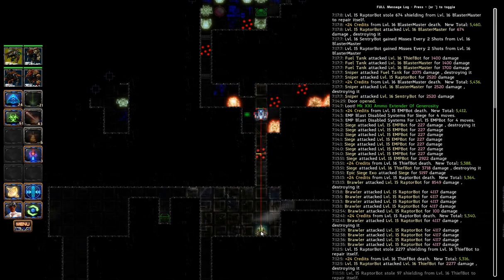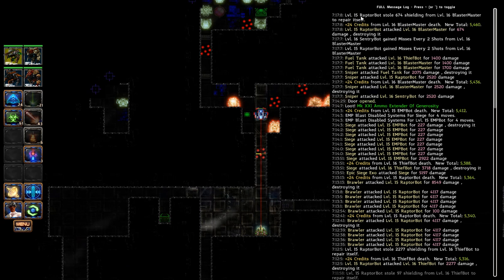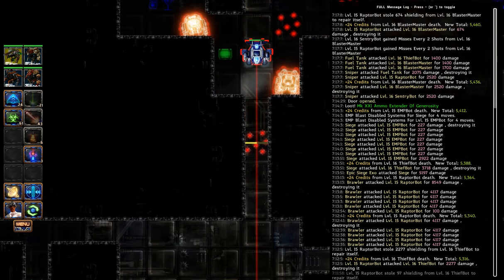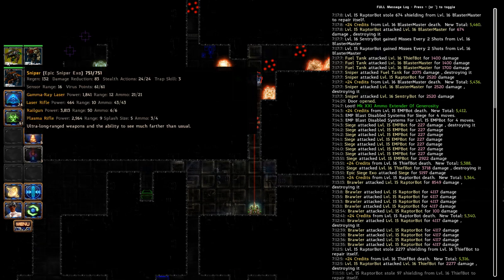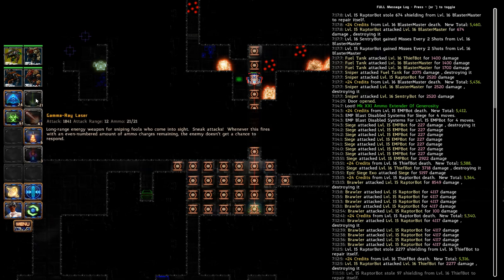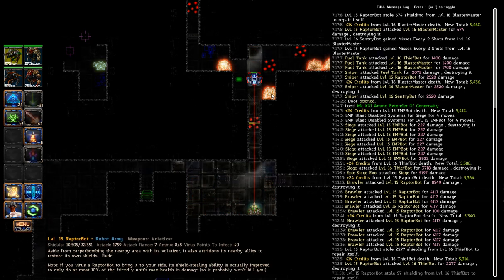There was a Blaster Master here that survived - he got injured maybe only from the fuel tank. He does the second Blaster Master attack by the fuel tank. So here's the curses - this one got the curse from this one and this one got the curse from this one. At some point the Sentry bot did shoot but he missed - guaranteed miss because of the Blaster Master. The Raptor bot stole some shields. Now if I aim to shoot again and not kill him, he will not miss me again - he would do damage.